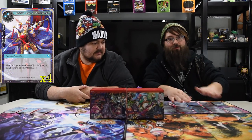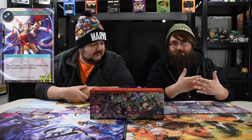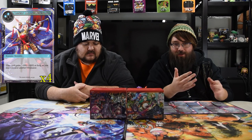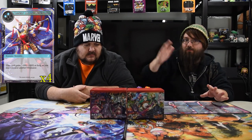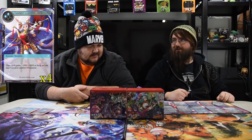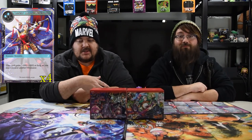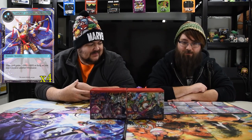Since there's no ghost blocking in Force of Will — where a creature can block and if it gets removed the damage doesn't go through — here there's no such thing. So we already talked about bounce spells: swing with the 9/9, they block with whatever, you bounce it, and nine damage still goes through. The Were Rabbit and Jermonger just get to be huge, and Jermonger clears his own path with Gluttony counters — remove that dude, bounce your other dude. It's a pure fun tempo play.